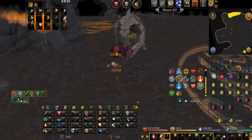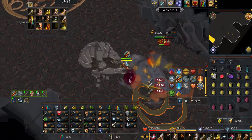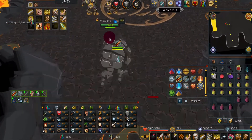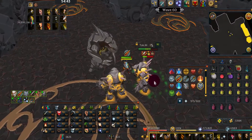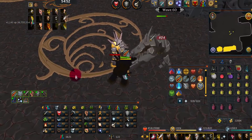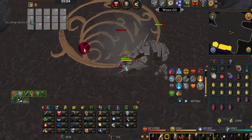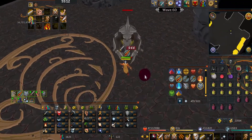Wave 60 has two level 90s, a level 360, and a level 180. Safe-spot this if you wish, or tank it if you want. Wave 61 will be two level 180s and a level 360 — just do as you have been, either safe-spotting or tanking, whatever suits you best. I'm only down about 150 sweets at this point and almost at Jad.